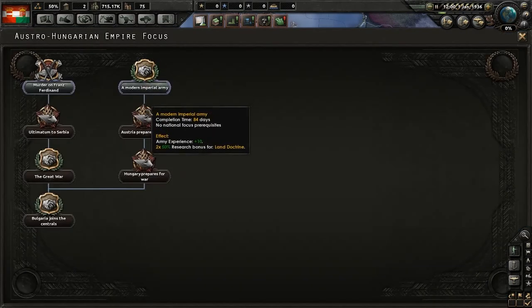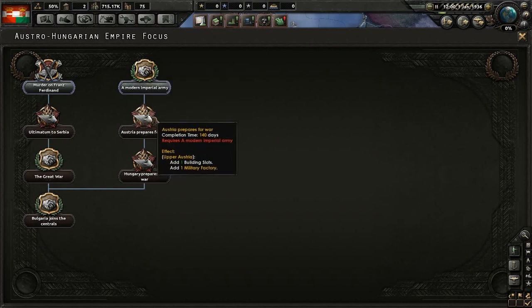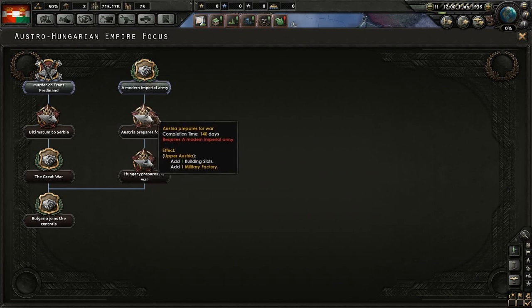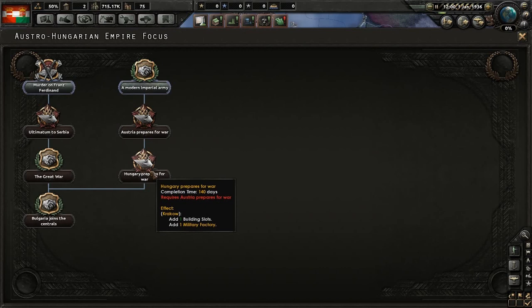They did need to prepare their nation somewhat. So therefore they have to modernize their army a bit, which means that they will get some more army experience and the land doctrine will be a little bit faster. They also have to prepare for war — just make some more factories so they can produce more equipment for the war in both the Austrian and the Hungarian part of the empire.